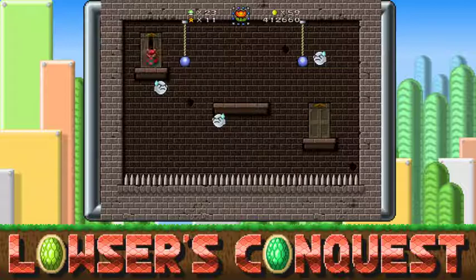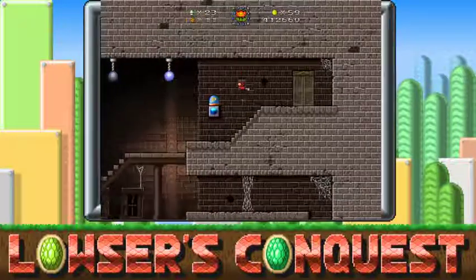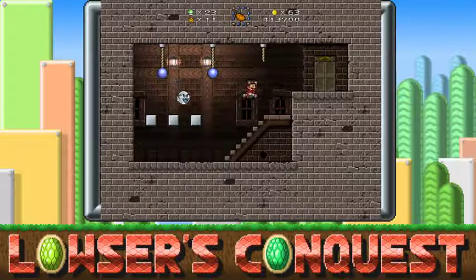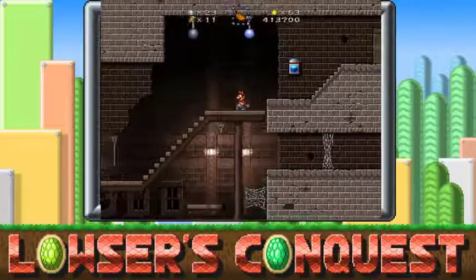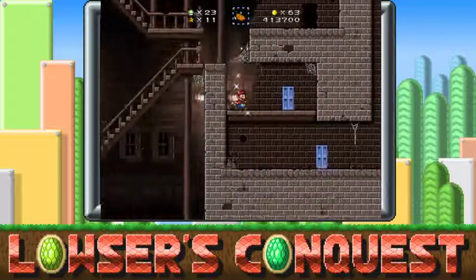Okay, which door — which door? Okay, I can't grab it. Okay, I can go through here. I'd rather have two leaves and two fire flowers. There's probably something else down here. Yeah, I had a feeling.